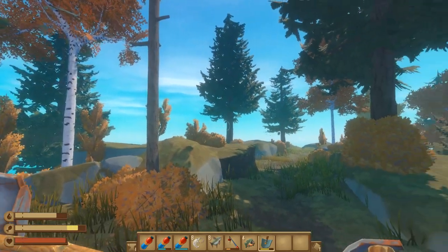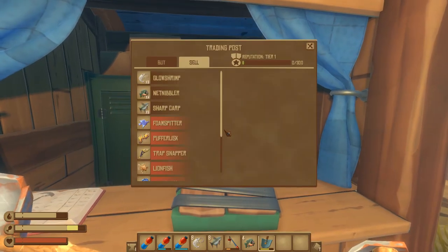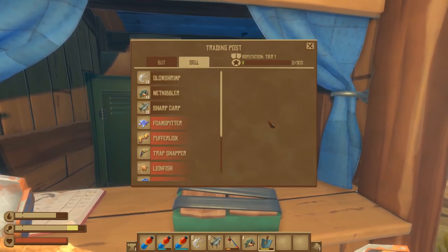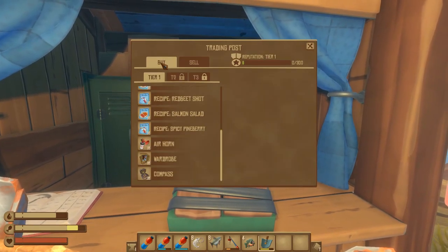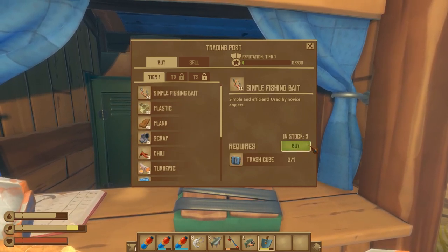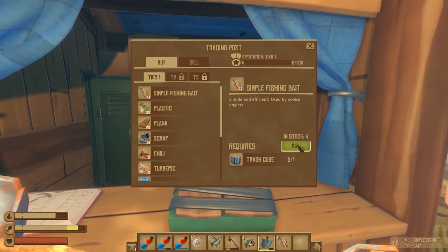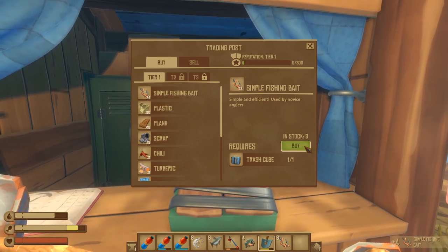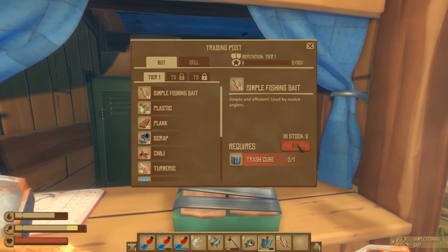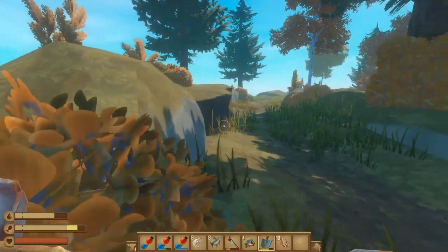My second island was a smaller version of Balboa Island. I have a total of 20 tier one fish on my hotbar that I can sell. Remember, you need to buy the fishing bait here as well — buy three of them if you have three trash cubes, giving you a total of 12 bait, which is the minimum you need to rank up to tier two.